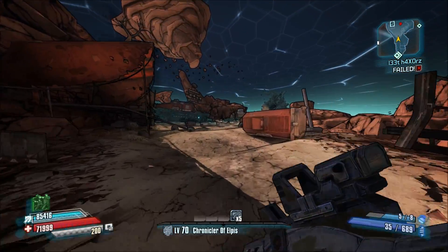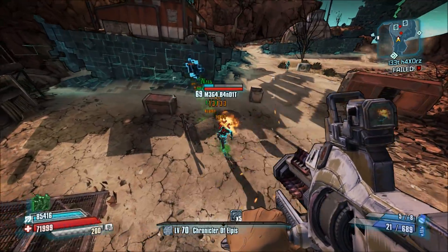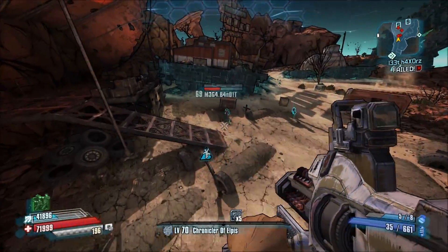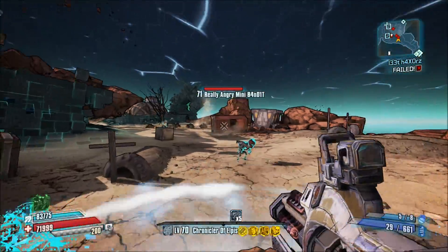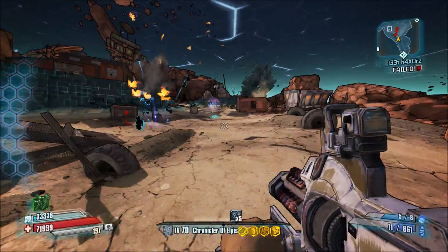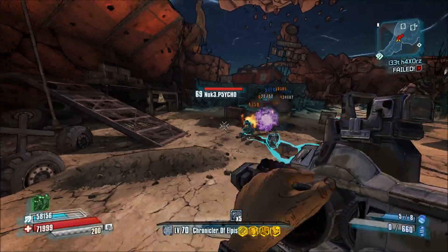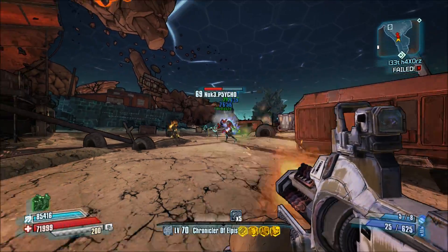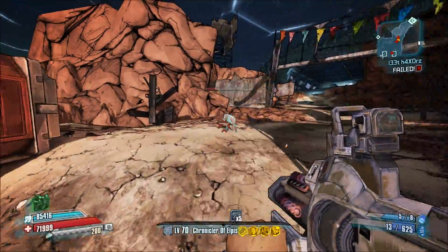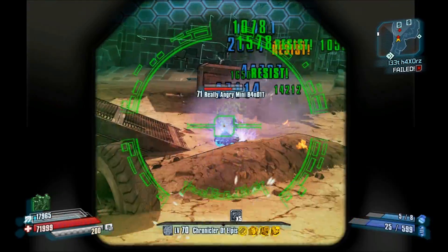What I wanted to do is kind of show this in a mobbing context. As you can see here, it does kind of okay against regular enemies. I think these guys are weak to flesh, and once you get Jack's kill skills up, it pretty much chews through them. This is a Maliwan weapon, so it does have the continuous damage bonus — as you're hitting them repeatedly, you're actually going to be doing more damage over time.